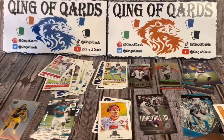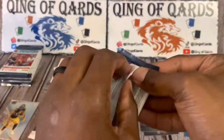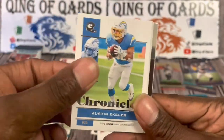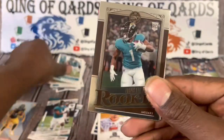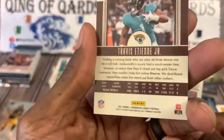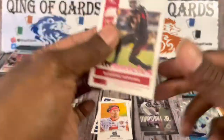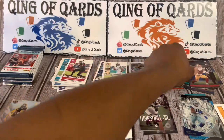Here we go with our second box. Getting a little organizational system going. First pack: starting off with Austin Eckler, Najee Harris, and Travis ETN — another Travis ETN, that's going to be Legacy. We have a Micah Parsons of the hometown Cowboys — that's going to be Clear Vision. We're going to finish it off with a pink DeAndre Hopkins and a pink Elijah Mitchell Panini.